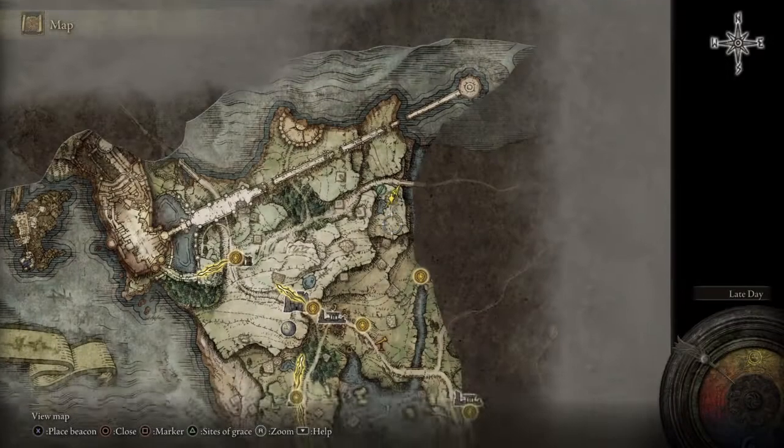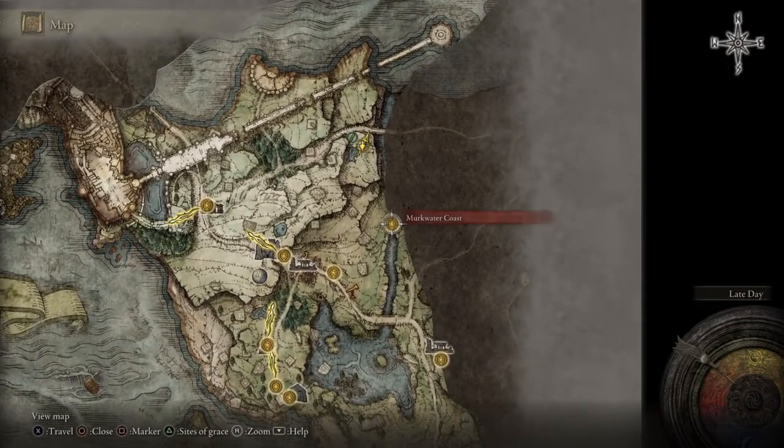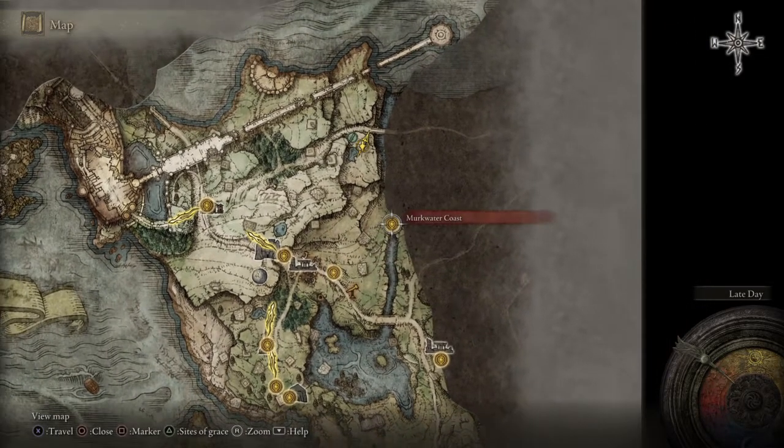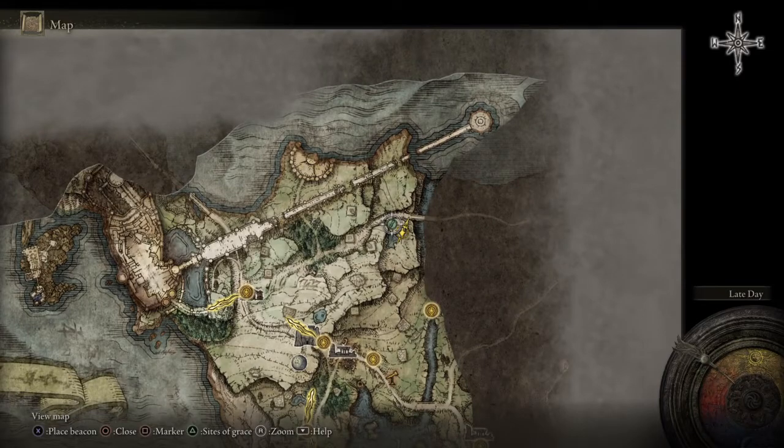To look on the map, it's over here basically. You have the Murkwater Coast, you have Agheel Lake Nord — this is totally hard to miss. Murkwater Coast, and then it's literally over here.